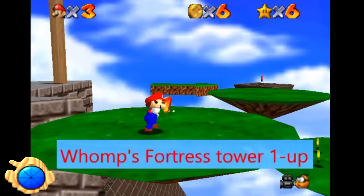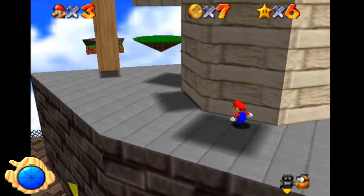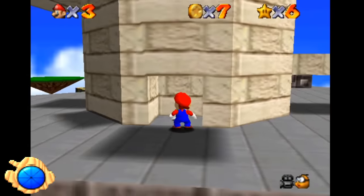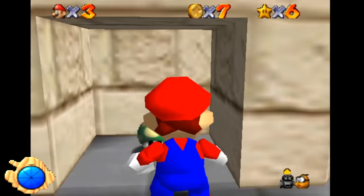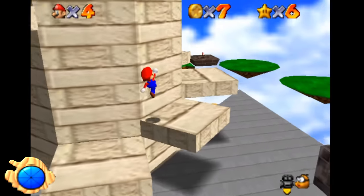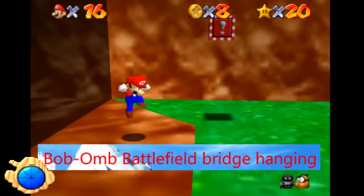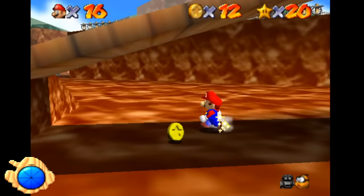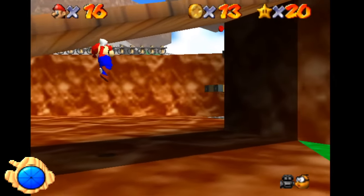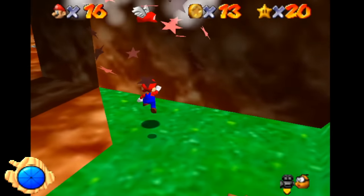Womp's Fortress Tower 1-Up. In Womp's Fortress, if you punch the back of the tower that appears after you've defeated King Womp, there will be a 1-up. Most players wouldn't think to punch it on their first playthrough, but in terms of obscure secrets, it's paradoxically pretty well known. Bob-omb Battlefield Bridge Hanging. On the underside of this bridge in Bob-omb Battlefield, you can hang to it like any other climbable surface in the game. There's pretty much no reason to actually do this, which is why it's kind of obscure.